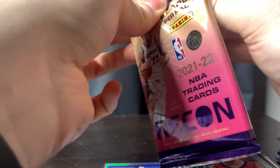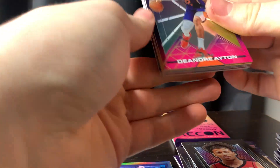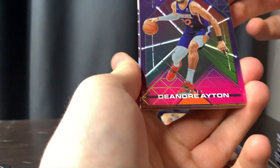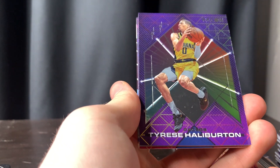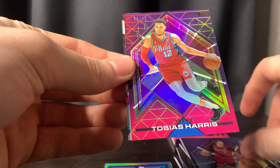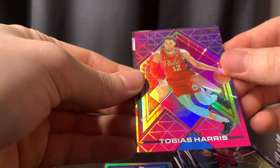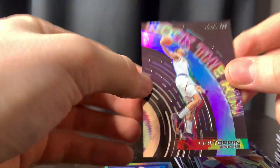Second to last pack. It's probably going to be out of this one. We got Aiden, Kelly Oubre, another Halliburton, Keon rookie. We got 249 Tobias Harris. Then we got Obi Toppin.